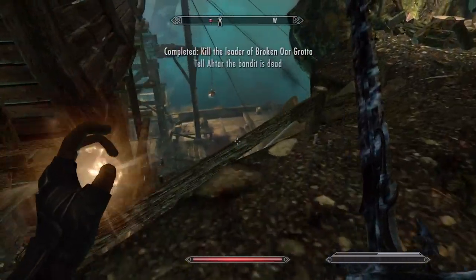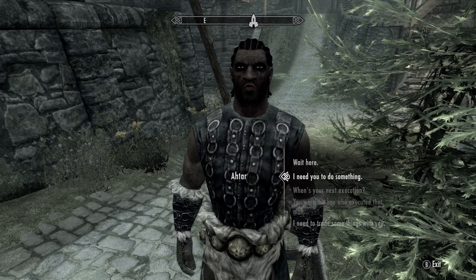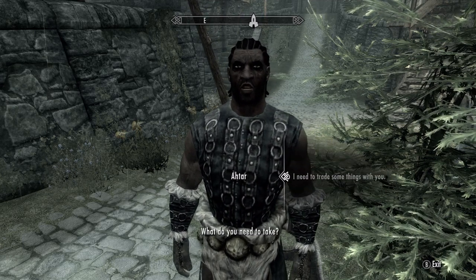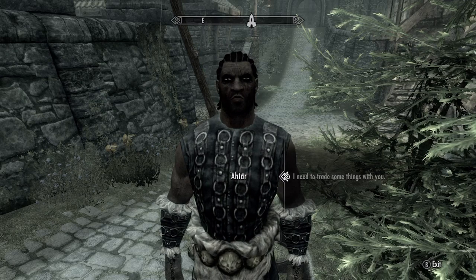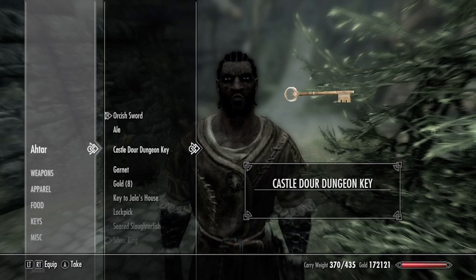After he's dead, go back and talk to Atar. Tell him that the bandit is dead and Atar will be available as a follower. After that, tell him to follow you and initiate a trade. Then go into his inventory and take the Headsman's Axe, and whatever other things you want.